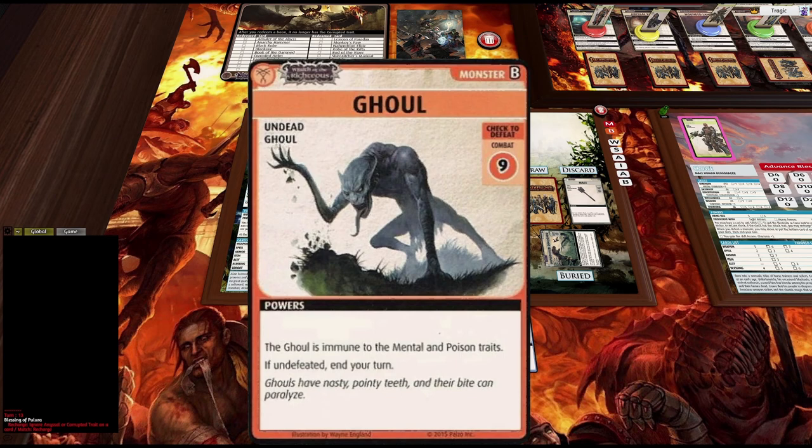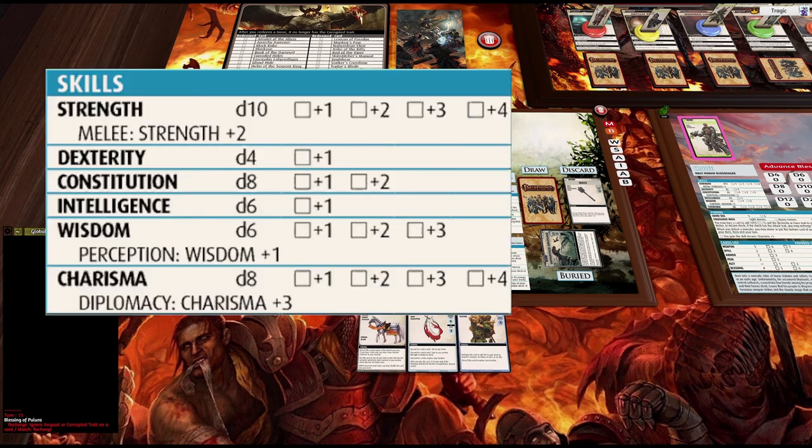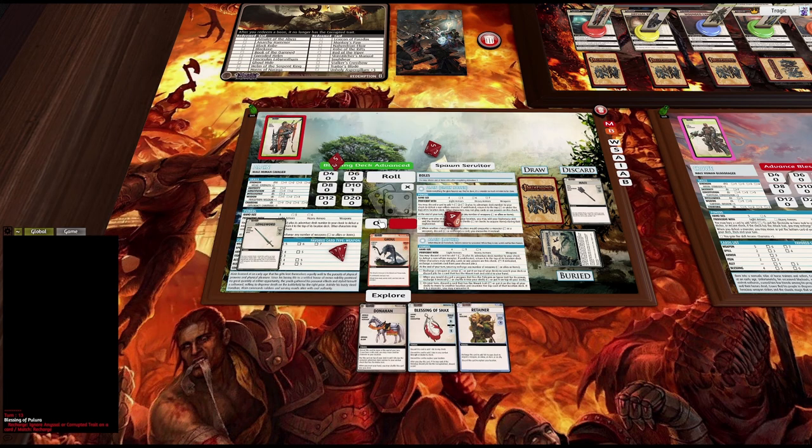We have a Ghoul — check to defeat 9. He's immune to mental and poison, that shouldn't be a problem for us. We have a d10 plus two, plus we get a d8, so hopefully that'll be all we need. And they're an easy kill.